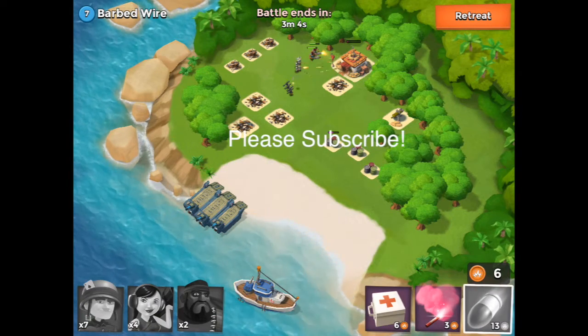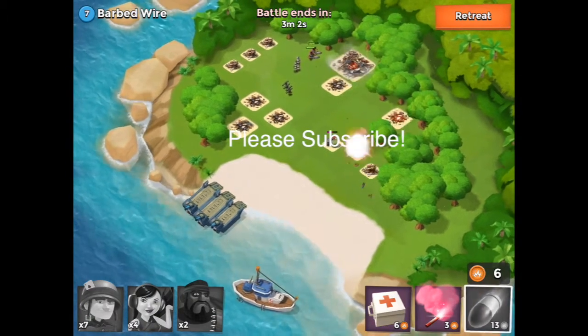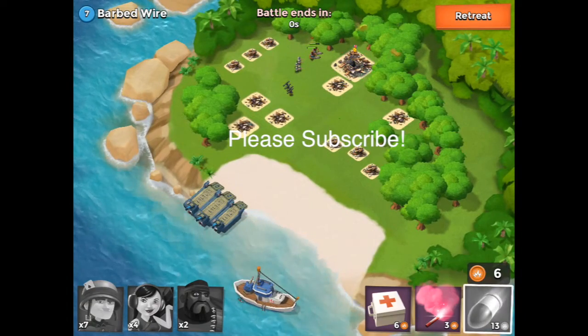And it quickly takes down the headquarters, guys. Boom, it's de facto. Easy level. Barbed wire. Beach out.